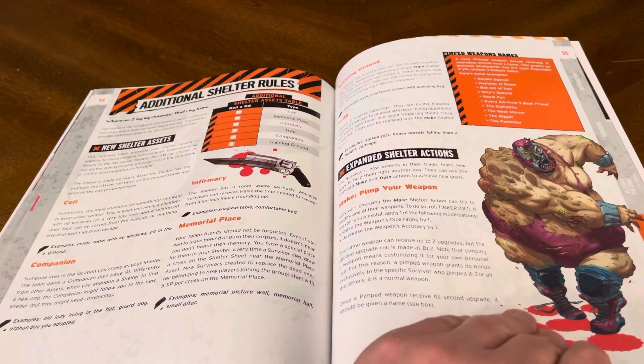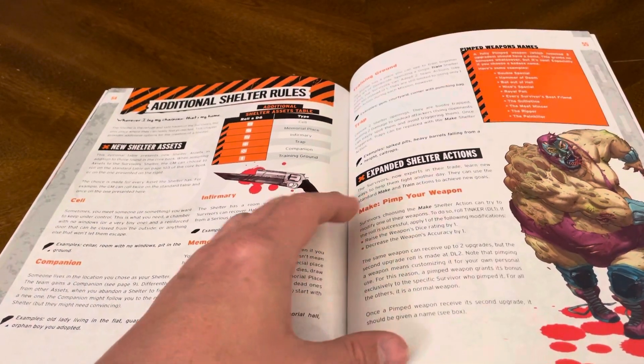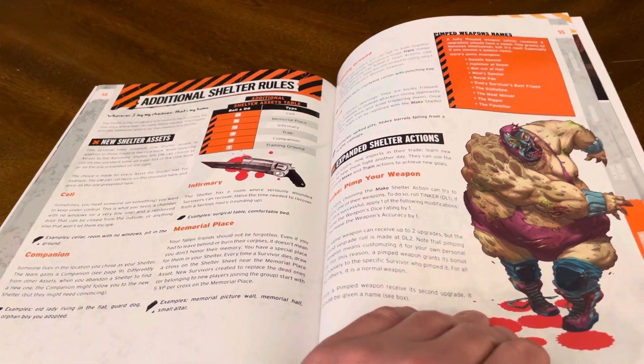Additional shelter rules: the cell, the companions, infirmary, memorial place, training ground, traps. And pimping your weapons.